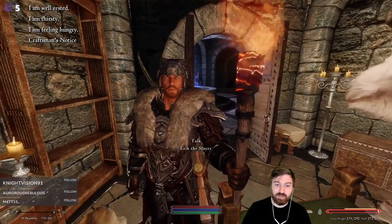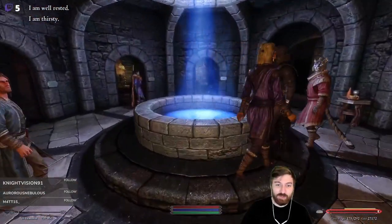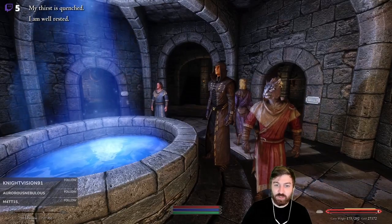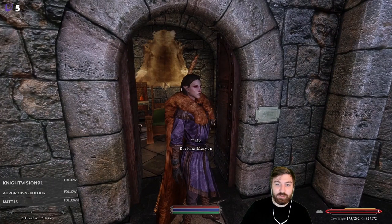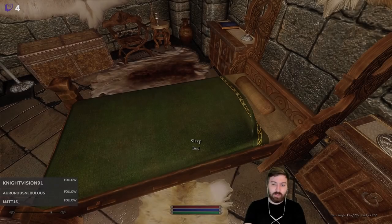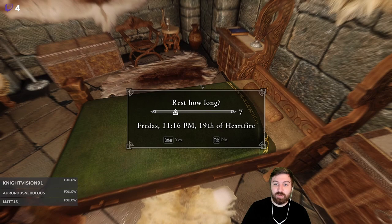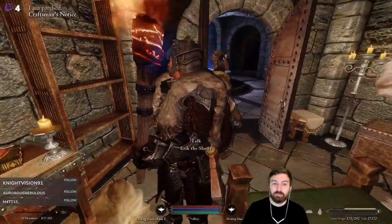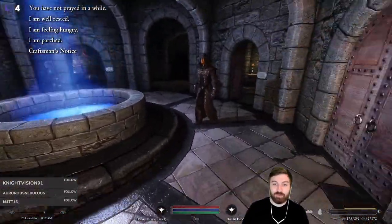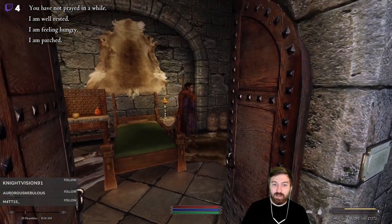Hungry, thirsty, but well rested. Eric casually watched us sleep — not creepy at all. There are probably a few mages here we need to help out. Zargo is kind of a jerk. Oh, because we slept — we slept the night, okay excellent. We'll sleep nine hours then instead. Get out of my room! Is there anybody else here? I kind of want to talk to her.